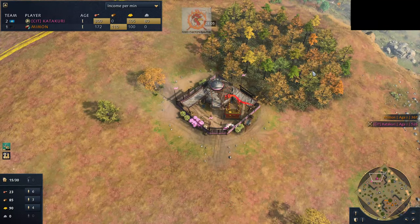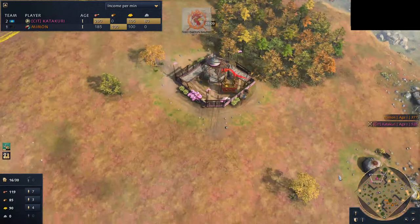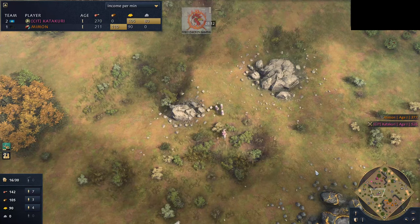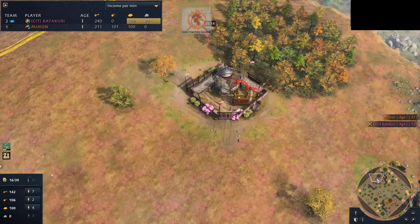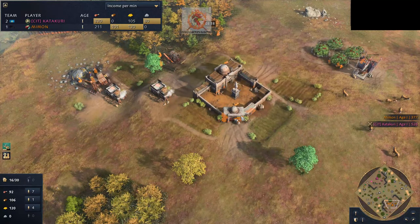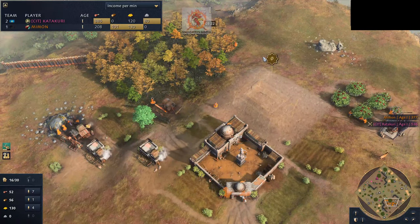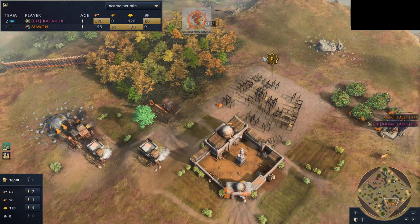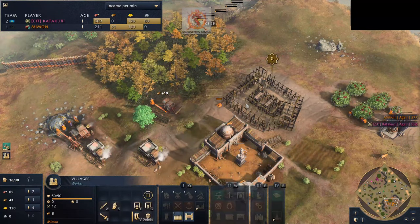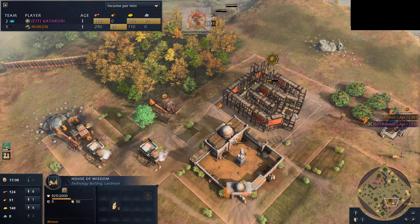Interested to see if Catechori decides to go for Mangadai or just right into Fast Castle here. Looks like he's doing a good job gathering up sheep — looks like it's probably a pretty even split, actually maybe Mimmon won the sheep count. House of Wisdom coming down here. I'm not an Abbasid player, but this seems kind of late for a House of Wisdom. I guess you don't really need it until you age up, and it does build really fast.